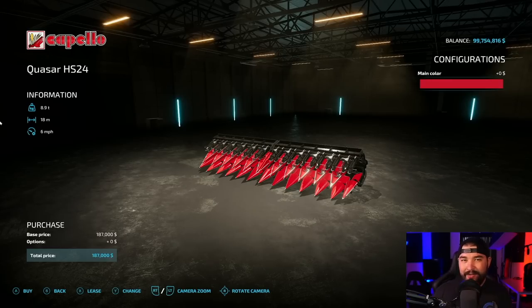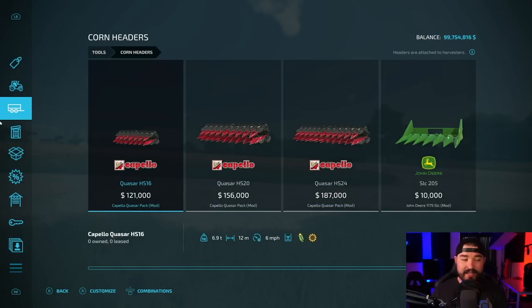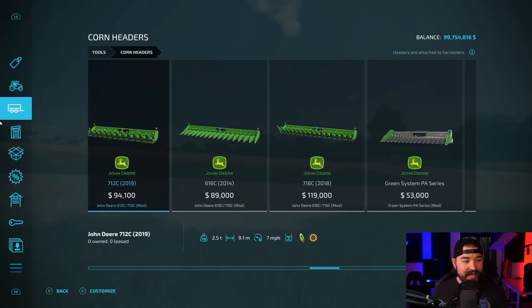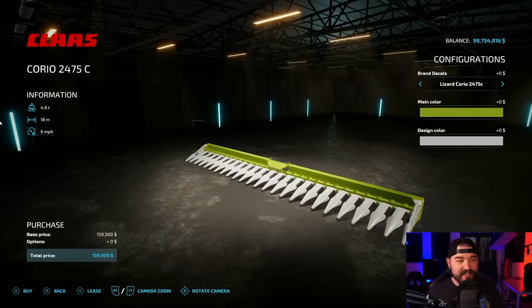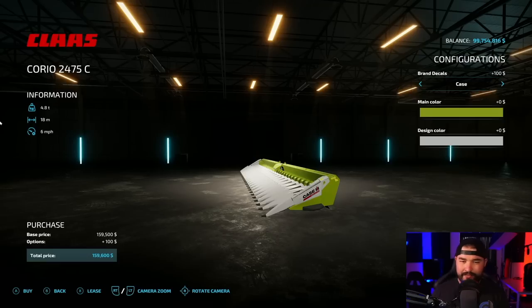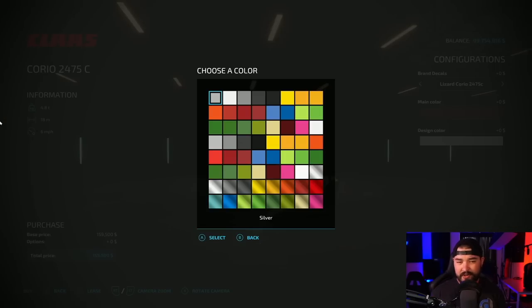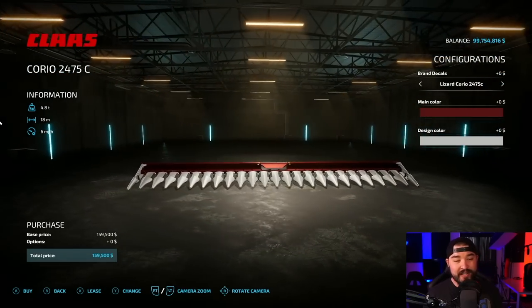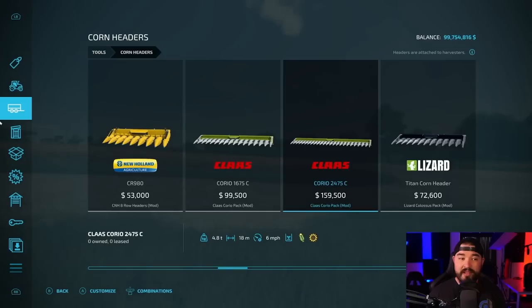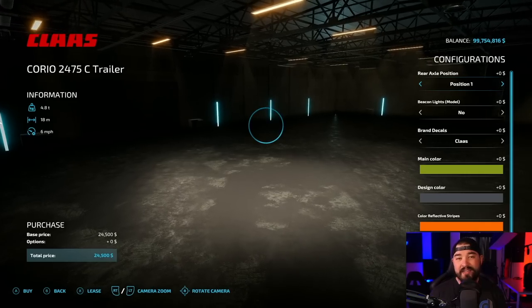Corn heads are another area where I've got two favorites. One is the Capeo Quasar pack — it's got three headers in it: the 16, 20, and the 24. The other one that I really like, and it might be just a little bit OP, is the Kloss Corio pack. It's got an 18 meter head and a 12 meter head. You can change up between Kloss, Agco, Case, Fendt, John Deere, Massey Ferguson, and New Holland, or take some of those off. You've got all the colors too, so you can make it match anything you want. And there's a header trailer that matches it that you could load up to.